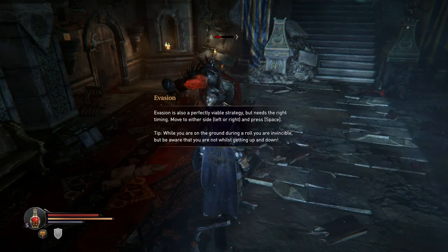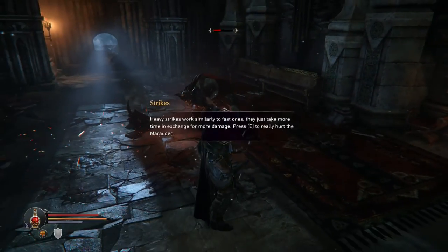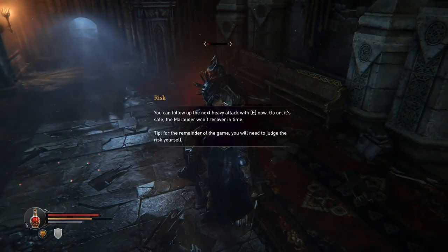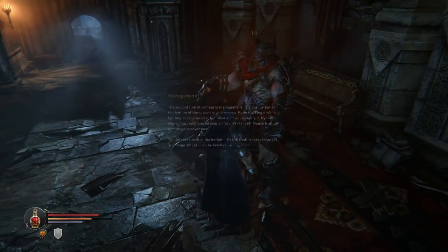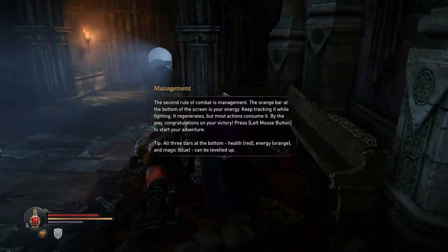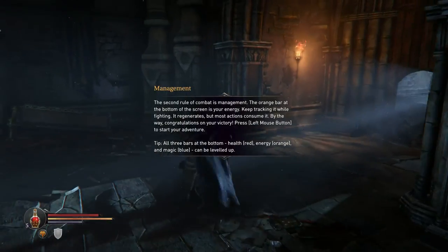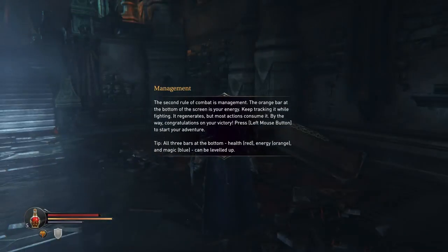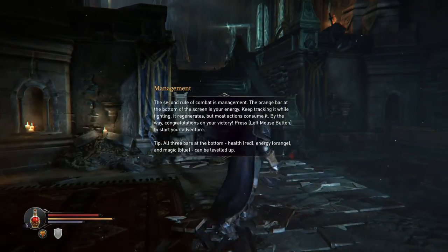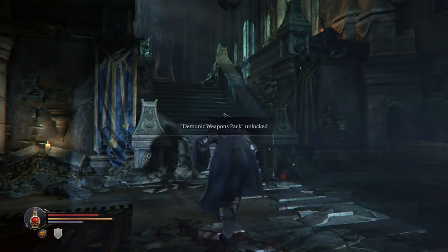I like the way they did this tutorial. Left and right to dodge, space to roll, and E is the big strong attack — then E again to finish him off. This is a lot like Dark Souls. It gives you an energy bar, the combat is supposed to be difficult, the enemies are supposed to be difficult. We'll see just how well it stands out.